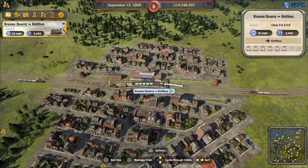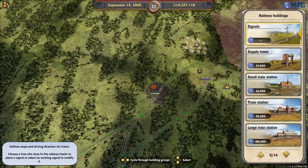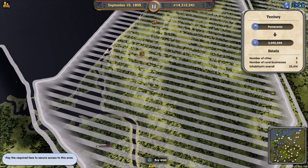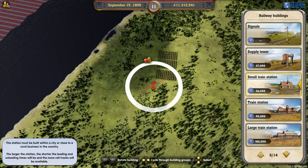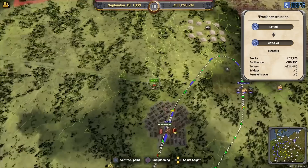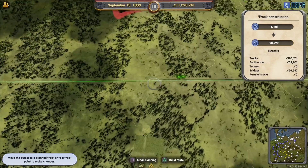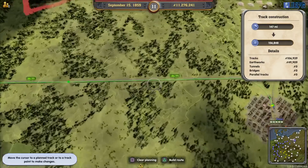Let's check how many dairy trains are running on this line — just the one. We need to duplicate that now and get extra dairy running in. We know we've got a free industry slot over in Posen, so we're going to grab the fruit from over here — which is locked off. We need to buy that territory: Pomerania. Keep the line above ground. See the little tweaks we make just to change the elevation — they make substantial changes to the cost of a route.